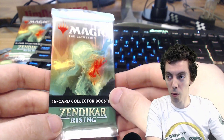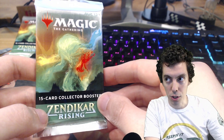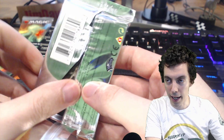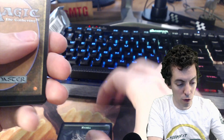Hit the subscribe button and you'll have a chance to win a Lotus Cobra. If we open up a Lotus Cobra in this pack — we're 0 for 2 so far — I will give it away to one of my YouTube subscribers. Lotus Cobra of any kind, we're talking about Foil Lotus Cobra. Fancy, promo, landfall, whatever it is. Let's go. Hydra in the back and let's do this.